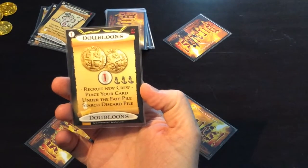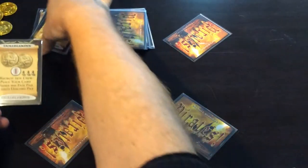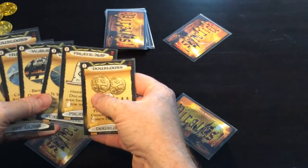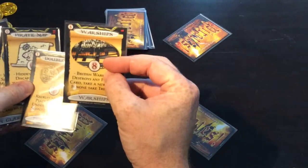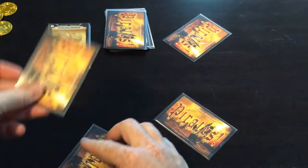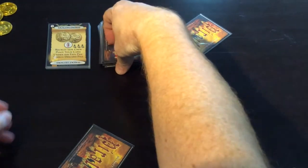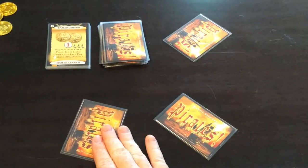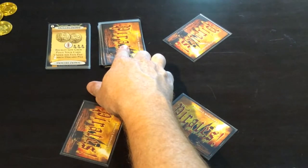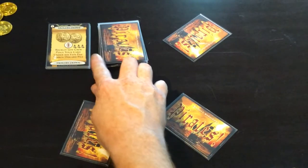The number one card is the doubloons. What you get to do with the doubloons is you discard this one, look through the discard pile, and take any of the cards from the discard pile that you wish. You do that in private so not everyone else knows which card you've taken, and then the card that you did have in your hand now goes on the bottom of the fate deck. That enables you to get a fresh card, and you also now know what was on the bottom of that fate deck. Whoever's the last player to take a card, you're going to know guaranteed what they have, unless someone else does the same thing.